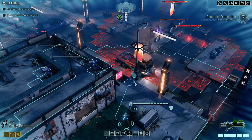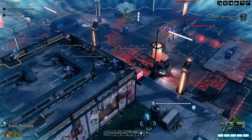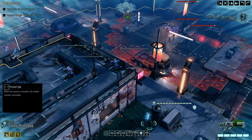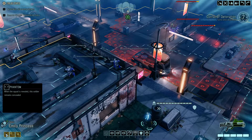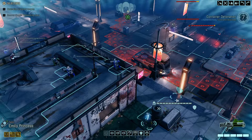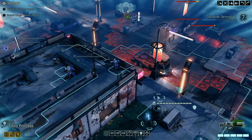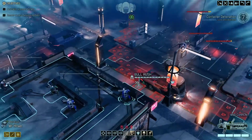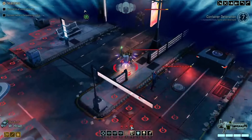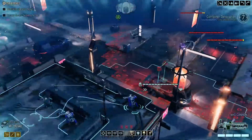Emily could shoot out of cover. In fact, she's concealed — she's a Phantom Ranger, so when the squad's revealed, this soldier remains concealed. That means we don't need to shoot out of concealment first with her. Mr. Howell — I would like to shoot at the Archon at some point with him.